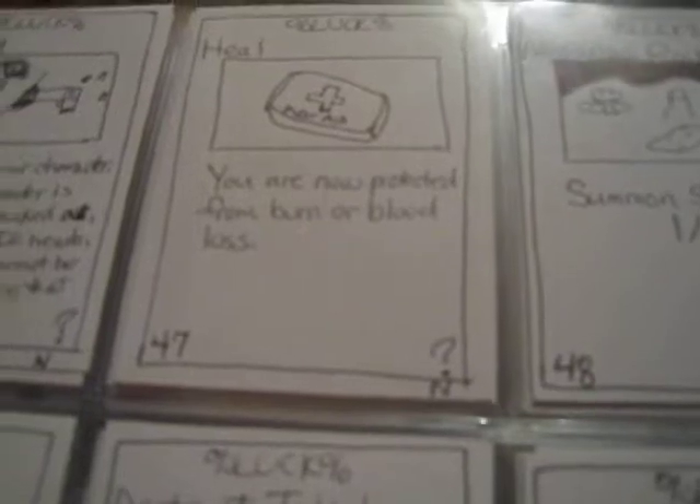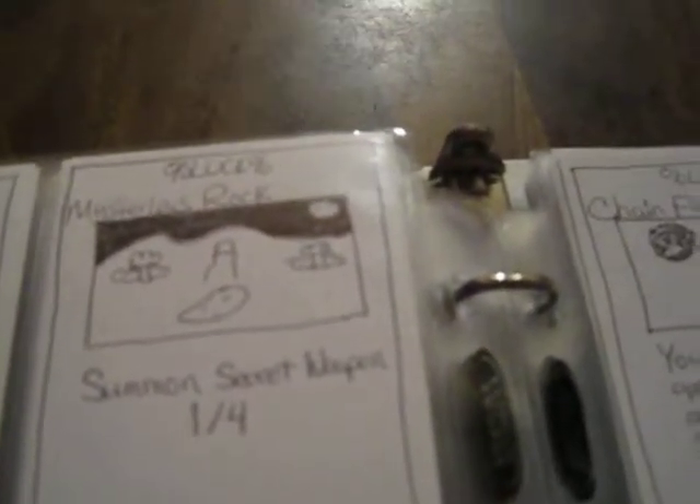Heal: you are now protected from burn or blood loss. Mysterious Rock: summons Secret Weapon 1 through 4. Burning Stone: summons Secret Weapon 2 through 4.